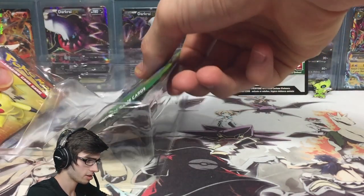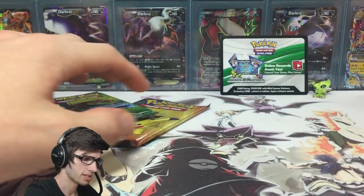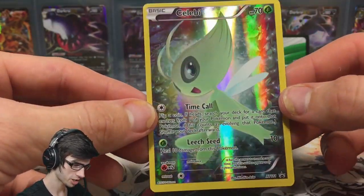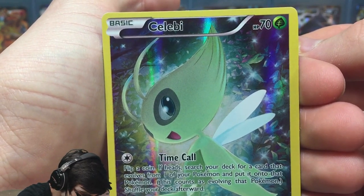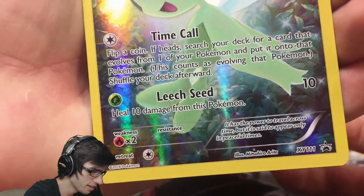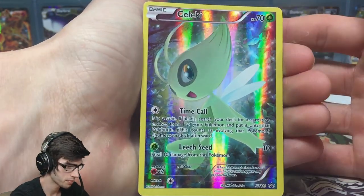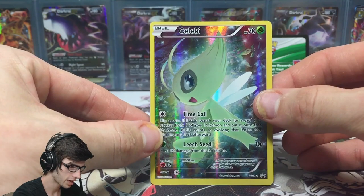Let's move on. We've got the promo as well — such a shiny promo, it's got like a rainbow kind of shine to it. It is a Celebi promo, full art, with 70 HP, Time Call, and Leech Seed. Promo number 111. It's not bad — nothing too crazy, it's kind of like in a forest with Celebi as a close-up on the art. Nothing too special but it does look nice, and I'm definitely not disappointed with their choice of art for this one.